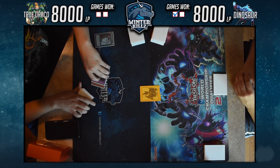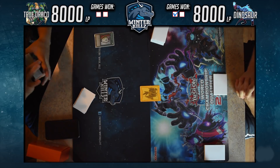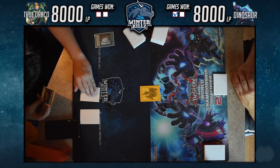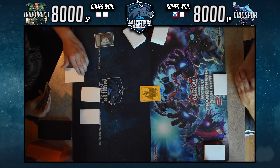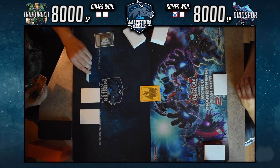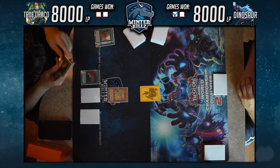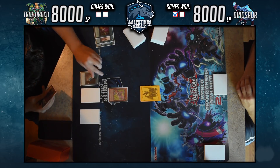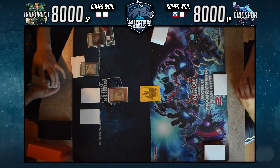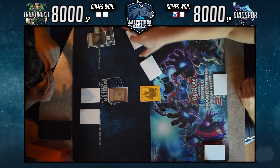Heading into Game 2 — I get my turn started with Pot of Duality. There aren't many great cards revealed to help my hand, but I take Rivalry because it helped quite a bit last game, even though I couldn't capitalize on it. I did side deck: three copies of Mirror Force and two copies of Anti-Spell Fragrance. I open Mirror Force which comes in clutch against this deck 100%. I use Disciples' effect to get an extra normal summon of Maiden.